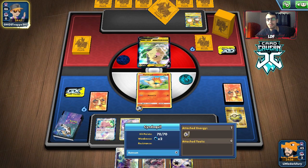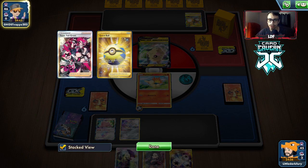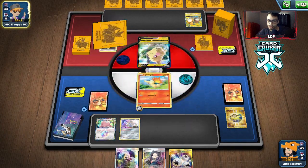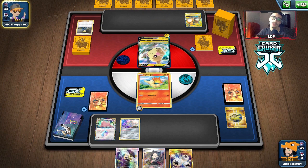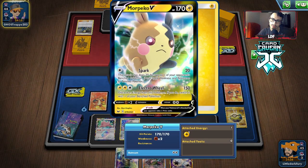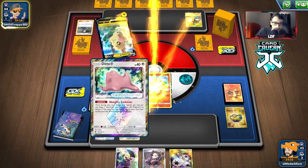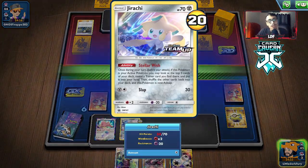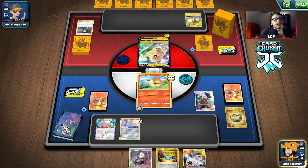Next turn we can maybe Cynthia into Rare Candy, Typhlosion, and Twin Energy - that is asking for way too much though. Maybe we should retreat. We could probably hit Switch for Skateboard and go into Jirachi. Don't tell me they have a knockout already... nice, they don't. I was scared for a second. They hit Jirachi, knowing I'm going to retreat into it.